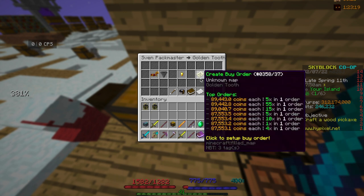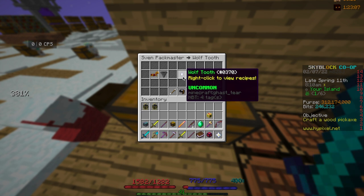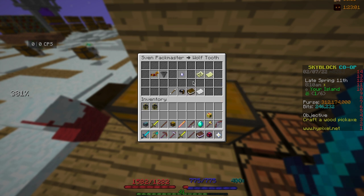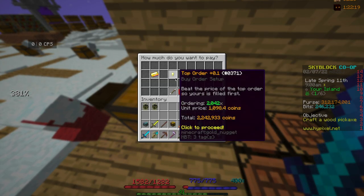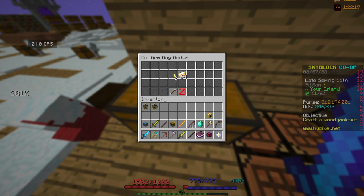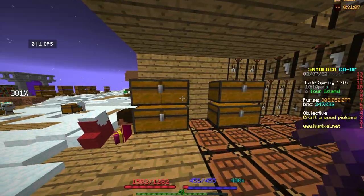For this flip you're going to want to buy 64 golden teeth, but they don't usually fill up, so I suggest crafting it yourself. To craft 64 golden teeth you're going to want to buy 8192 regular wolf teeth and 2042 enchanted gold. They sell really fast because people insta-sell their teeth when doing Svens — I know this because I literally insta-sell my teeth when I do them.